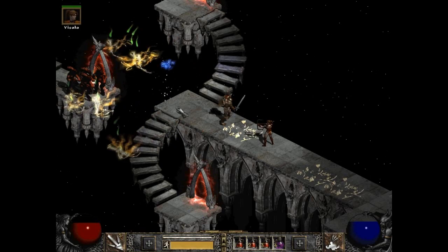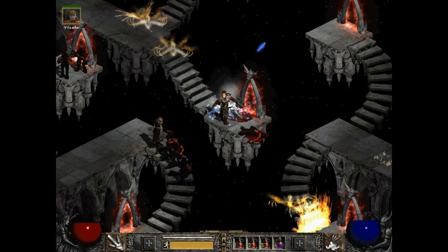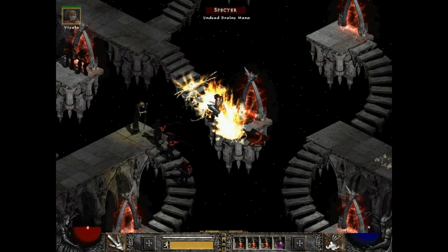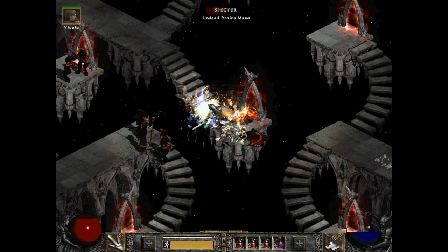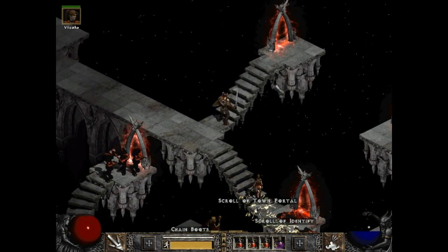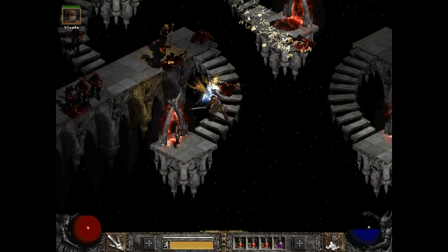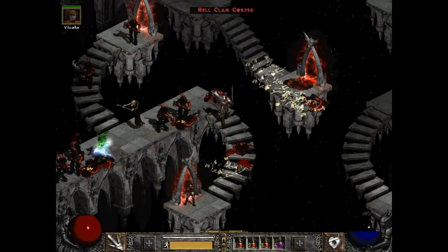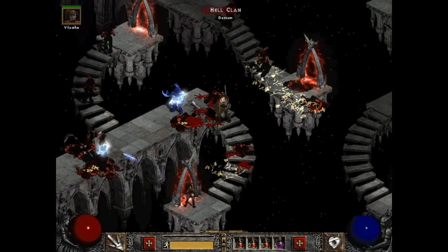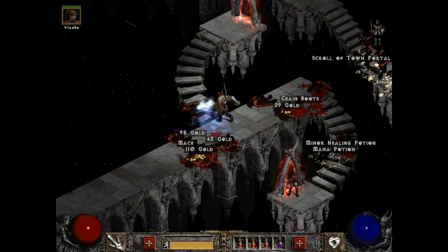Yeah, these teleport pads — we don't really know which one it's going to take us to, so we just go. I was playing the original Contra today on the NES. Man, I'm so bad at that game — it's been so long since I've played it. I think if we go on this one, that'll take us back so we can kill these guys. About ready to level up, too. Hooray! I'm having a wonderful time.